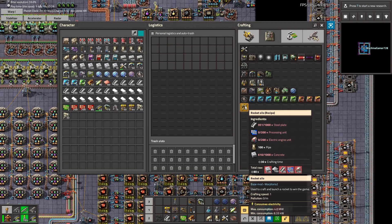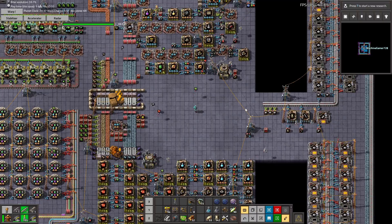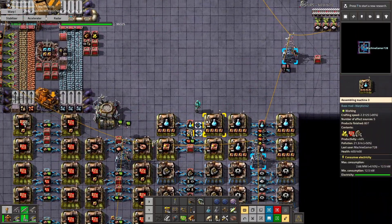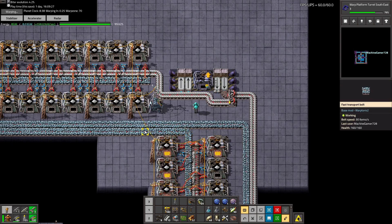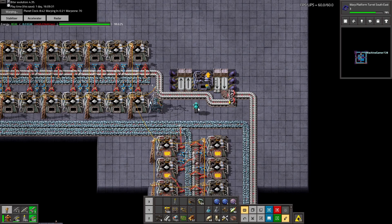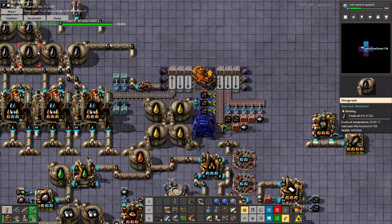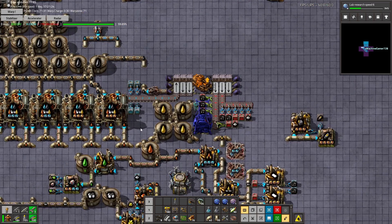I don't even think I can craft the rocket silo — I don't have enough concrete. We ran out of oil and America is looming over my shoulder, so we need to go get more oil.